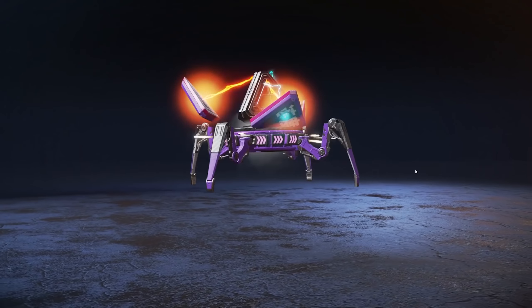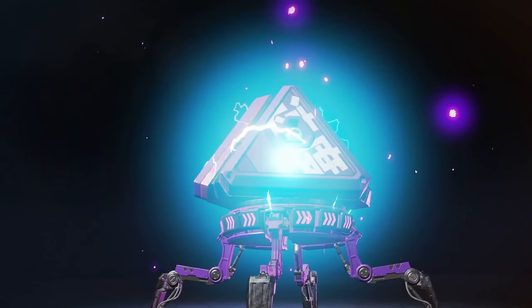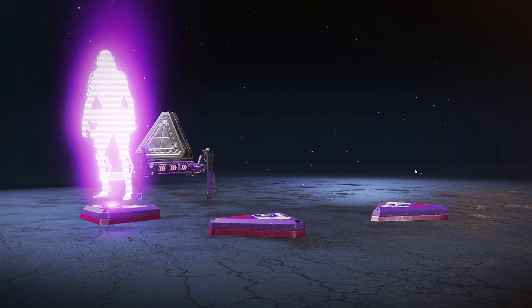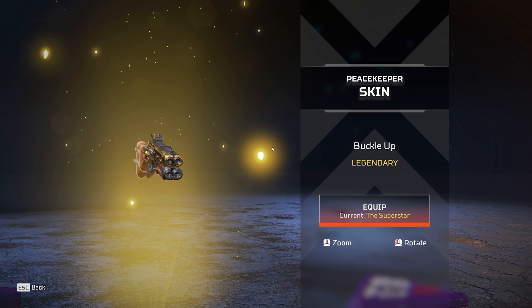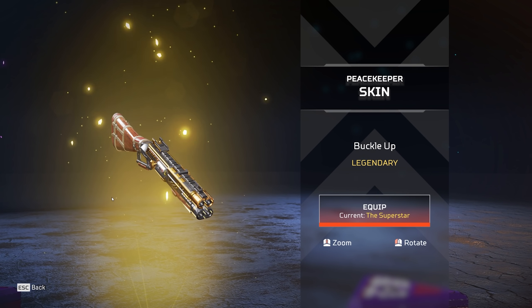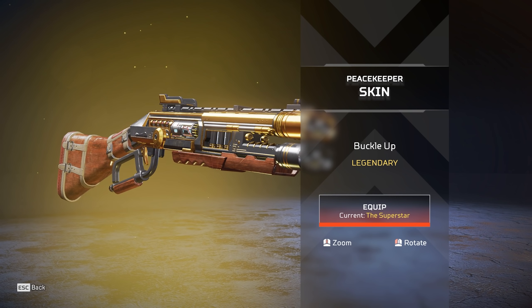Here we go. I want this Lifeline skin. Oh please be the Lifeline skin. We got a Peacekeeper skin. That's kind of dope though, I'm not gonna lie. I really like this, it's really cool.